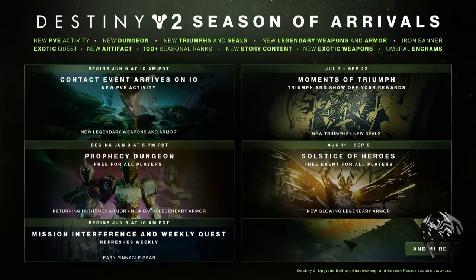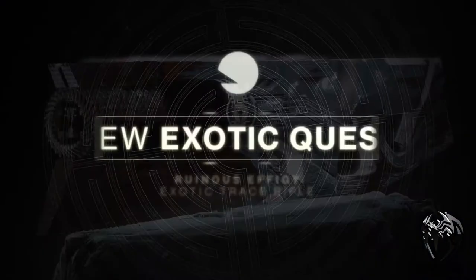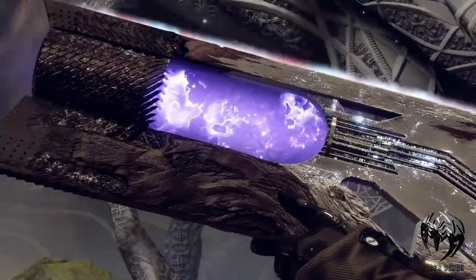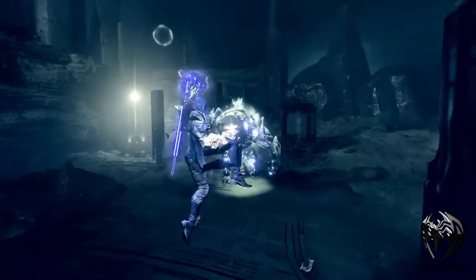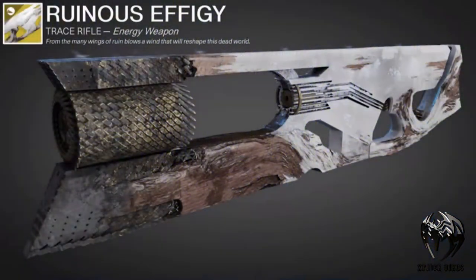So far I'm enjoying Season of Arrival with all the new activities and the new dungeon. On the 7th of July, which is Bungie Day, looks like we'll have our hands on a new exotic quest for the Ruinous Effigy. These are some recently leaked images of the Ruinous Effigy — it is an Energy Trace Rifle. It reads: "From the many wings of ruins blows a wind that will reshape the dead world."